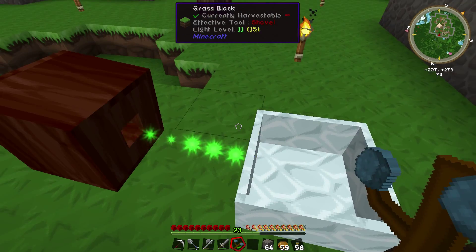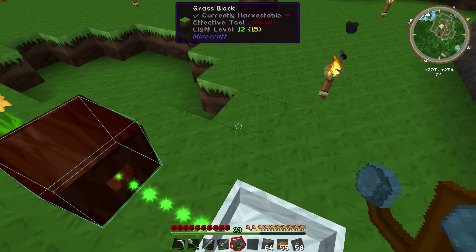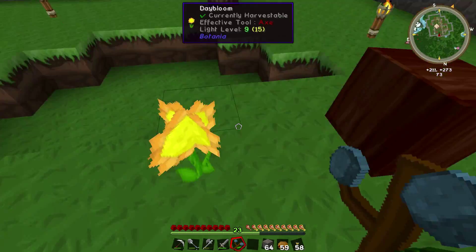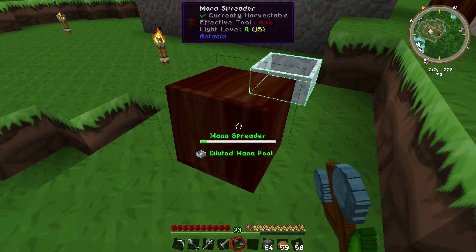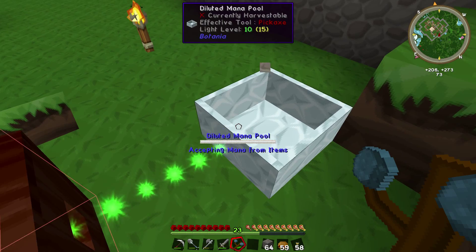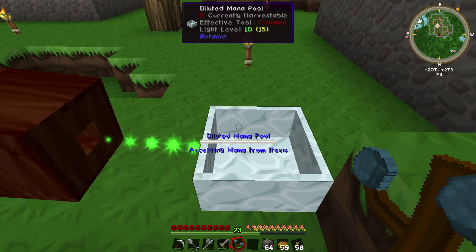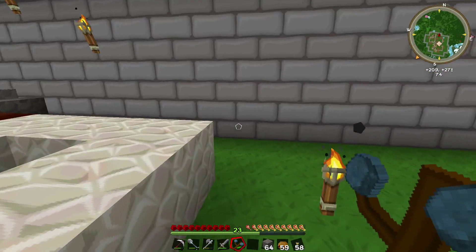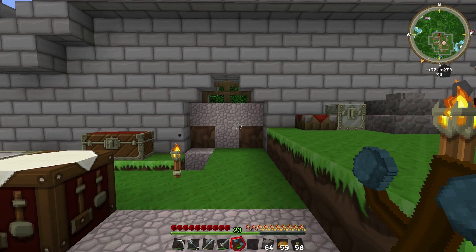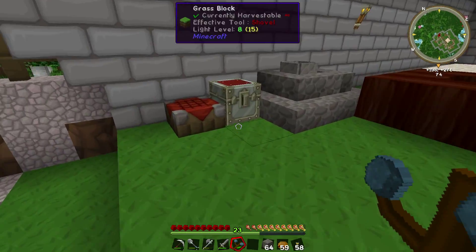Wrong type of wood. Is it like that? Oh yeah, there's a petal in there. Mana spreader — there we are. So what I need to do... Let's put the mana spreader here. I think that'll work. So if I hold this — yeah, there we are.